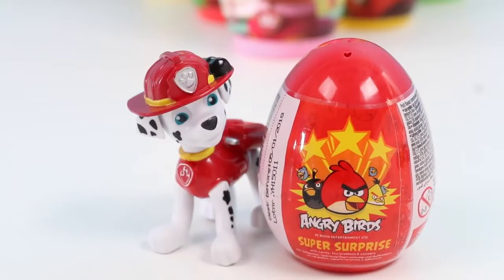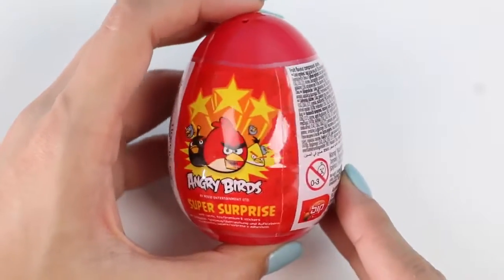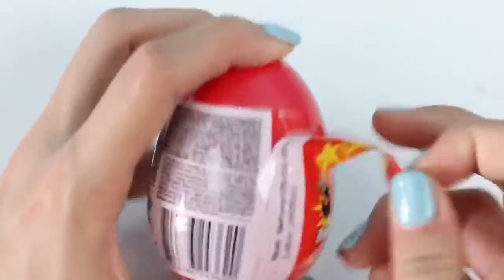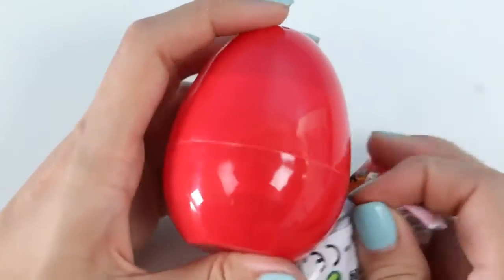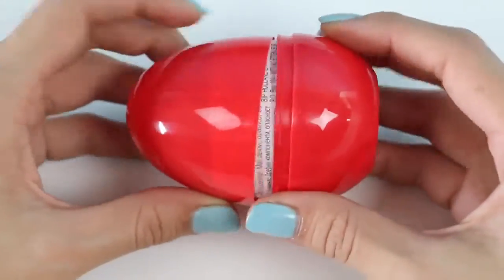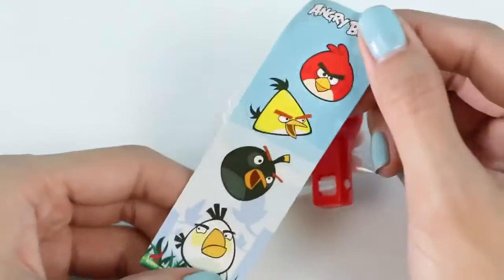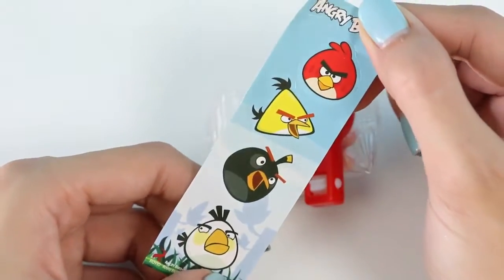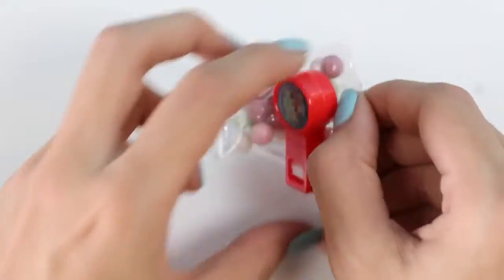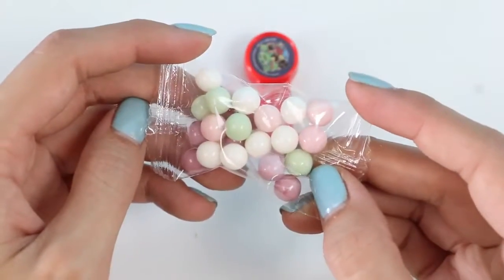My turn! Can you help me open mine too, please? Yep! Let's see what you got! Marshall chose a red Angry Bird surprise egg! Wow, he got four stickers! He also gets a bag of candy! That's a lot of candy for a little pup!